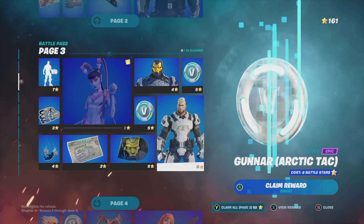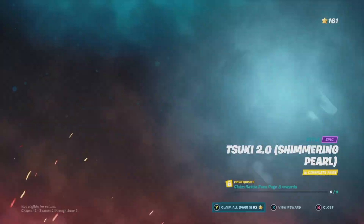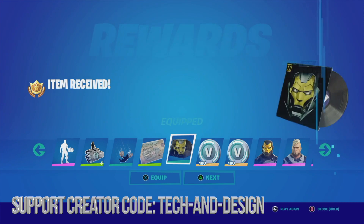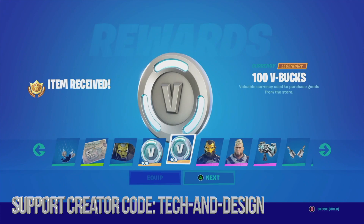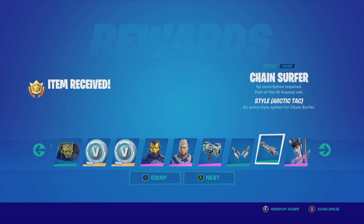I just want to show you that we are claiming this right here — this guy, that style, plus this and everything else you see within here. Press claim all again, then hold to claim every single one, which is the best way to do this. We can equip items as they come up — skins, styles, back blings, and V-Bucks along the way.